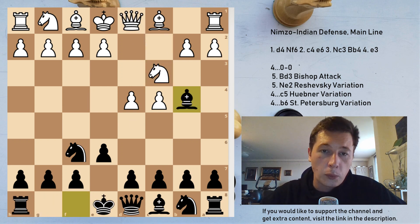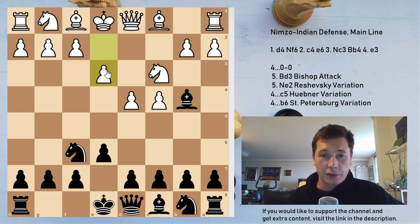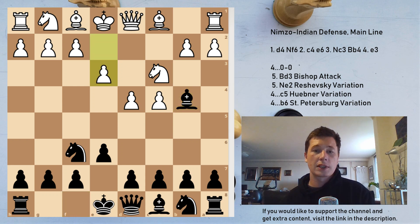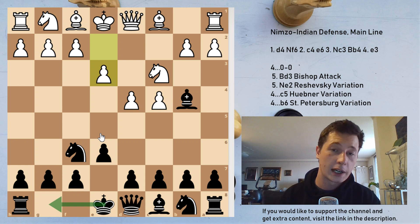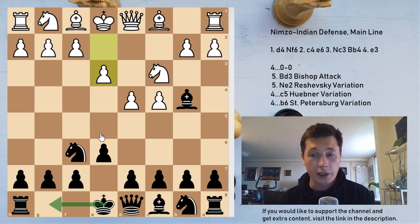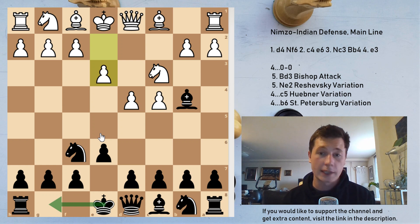After Bb4, white chooses to play the main line, the move e3, because he simply wants to keep up in development. Black is just about to castle, and if white doesn't follow the classical principles, he is going to fall behind in development and, in theory, be in more danger than black, because his king will be less safe and he's going to have fewer pieces developed.